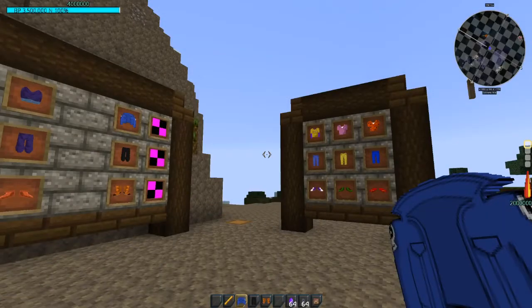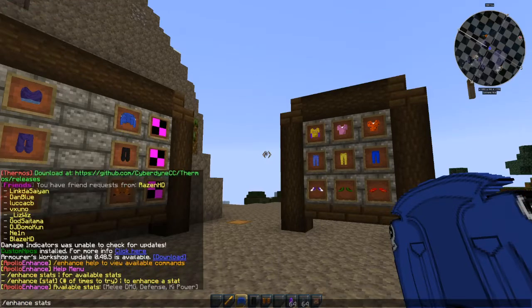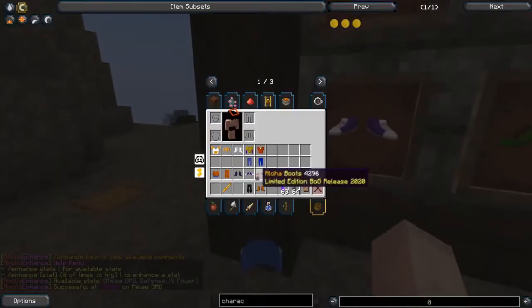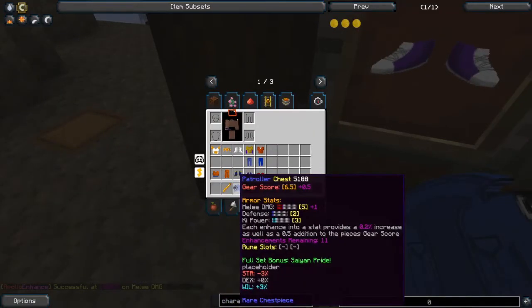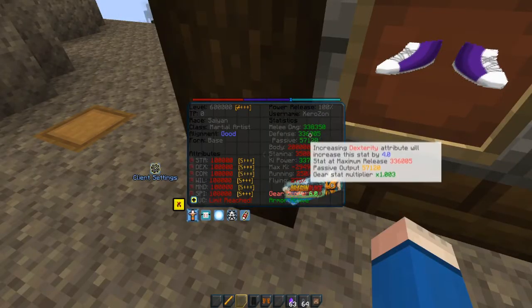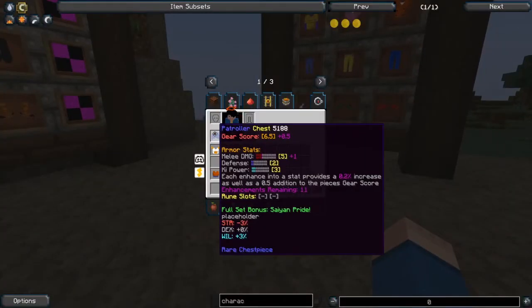On top of that, you have the enhancement system, which has been briefly covered before, but there's not been too much about it. Obviously there's a command first, so you can do enhanced melee damage. One extra point is my melee, so now I have an extra 1% melee if I put this on — times 1.01.